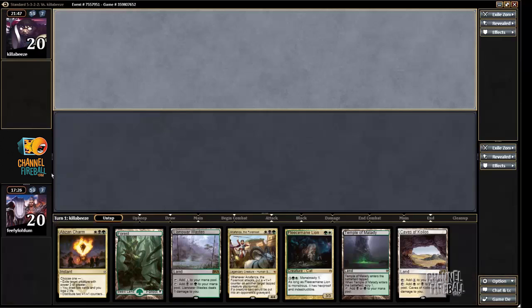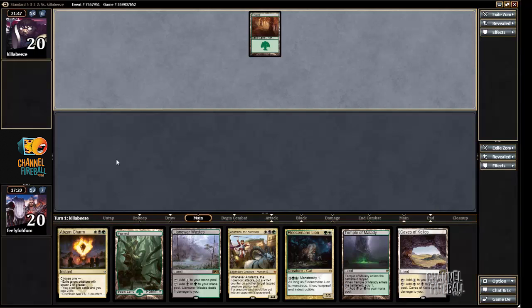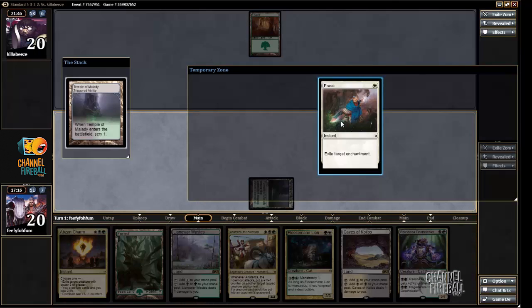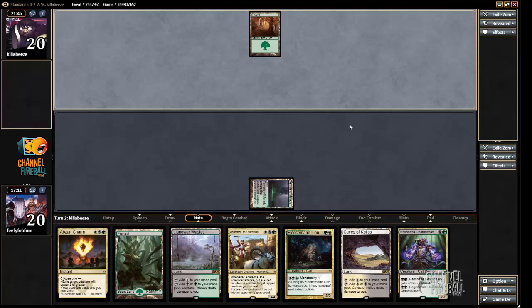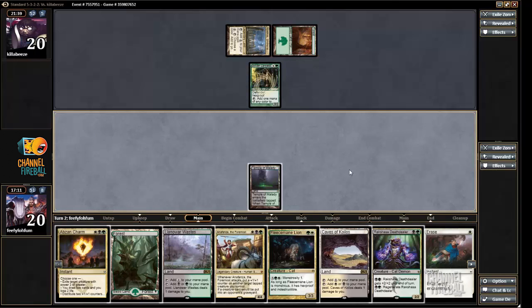I'm back for game two on the draw and I'll definitely keep this hand — it has all of our mana perfectly and has a good curve, so this hand is just better than the last one. I'll keep. I already have Abzan Charm to kill a big creature and I have a good curve, so I would happily kill a Courser on the next turn.